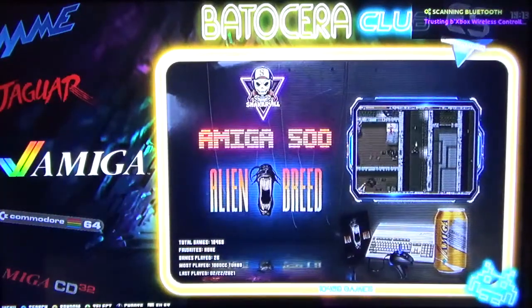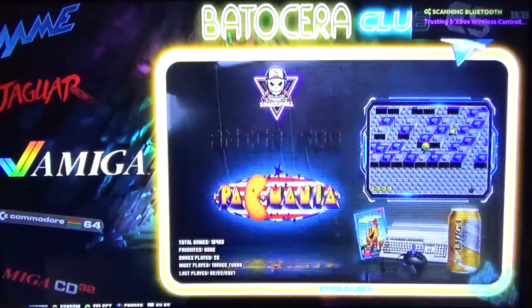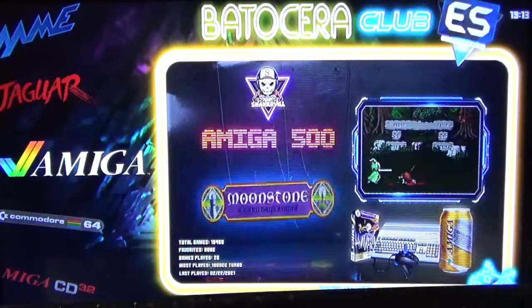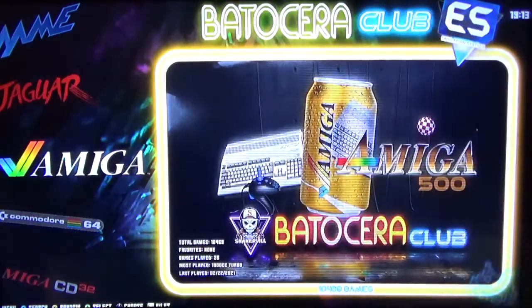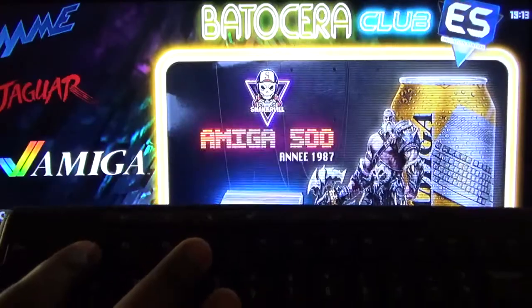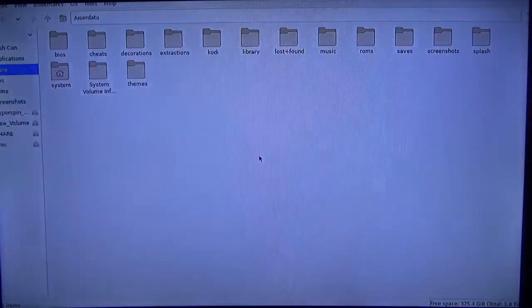If you have a regular hard drive full of games — if you download games — you can do it the same way. Just make sure it's already plugged into your PC along with the Ken Hank hard drive. Boot them up together and hit F1, which brings up all the folders you need.